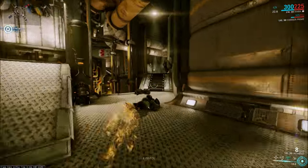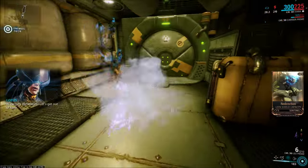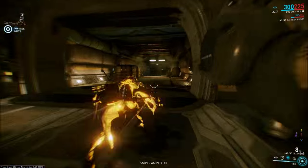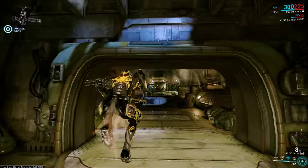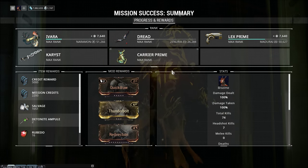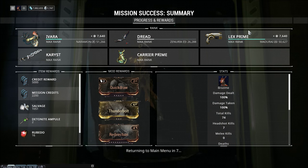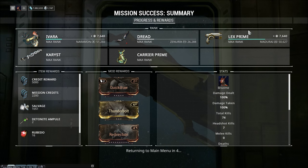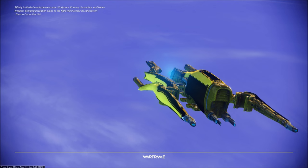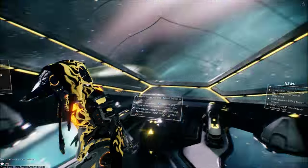That's the exit — pretty sure that's the exit. And then we'll see the amount of affinity earned. Keep in mind that this is about 30-ish enemies less than this run will normally have in it, but you can expect about that much affinity — pretty much whatever the enemy number was times about 100. Usually it's about 10k per lens, per one frame and one weapon. And that'll get you to your cap really, really fast.